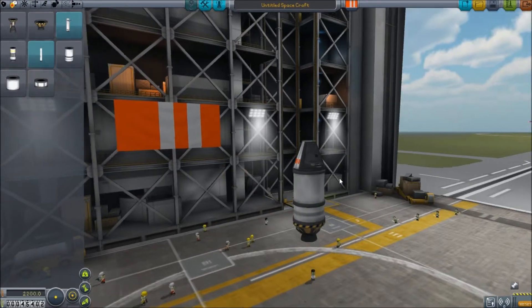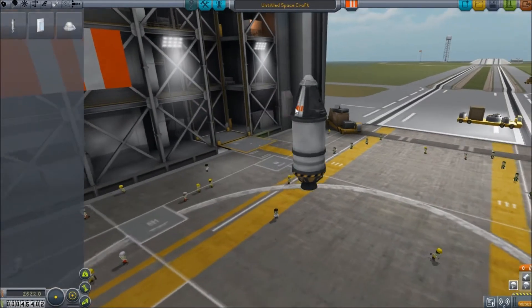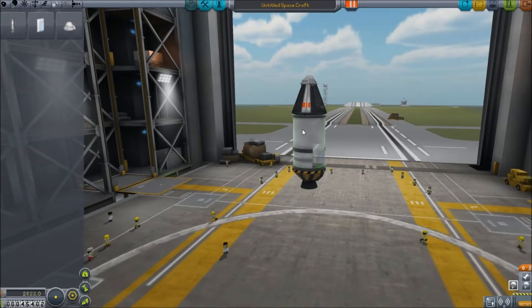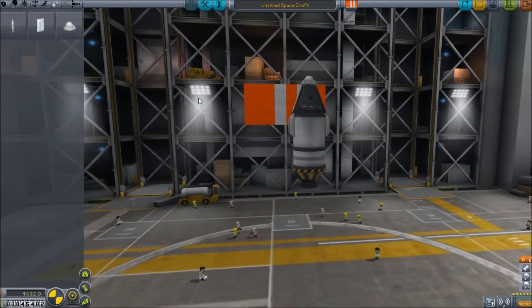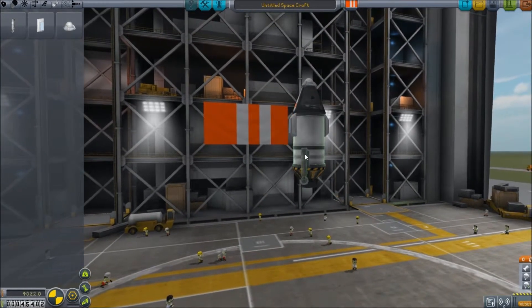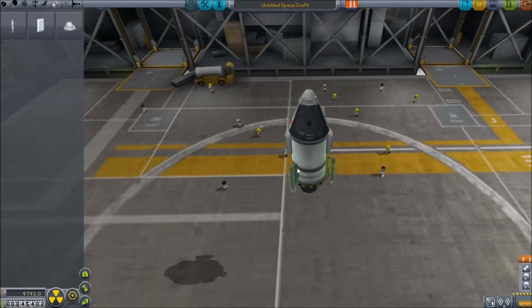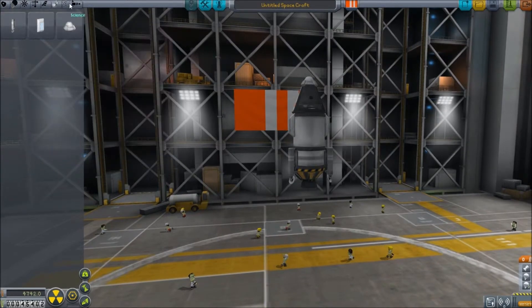I'm going to give us this engine here. We're going to get ourselves a parachute and some radially mounted parts. Turn on angle snap - angle snap is really important in Kerbal, in my opinion. So we'll put those on there, and then we will get ourselves three landing legs, because three is sort of the minimum needed. There we go, that's our three landing legs, so we will now be able to land this completely safely.